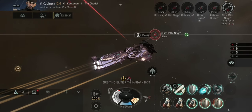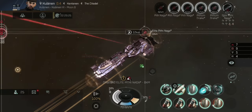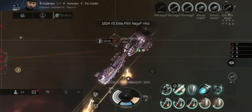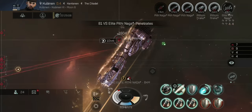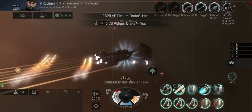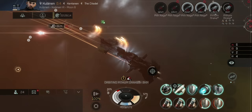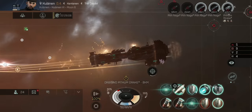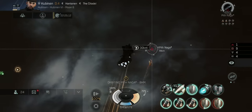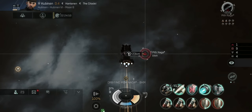I'm kiting the elite Naga you can see here. The special thing to mention on this mission is that the regular Pith Nagas are not able to apply damage effectively if you're using an afterburner and traveling at around 600–700 meters per second — very minimal damage. So when you've got five or six normal Pith Nagas plus a few Drakes and cruisers, you're better off leaving the Nagas until the end, as they won't be able to apply DPS effectively. This is similar to other storyline missions with these battle cruisers using battleship-size weapons.